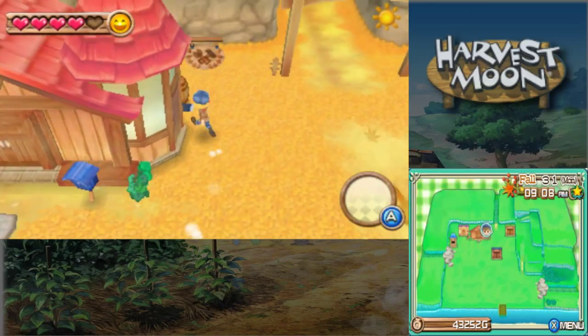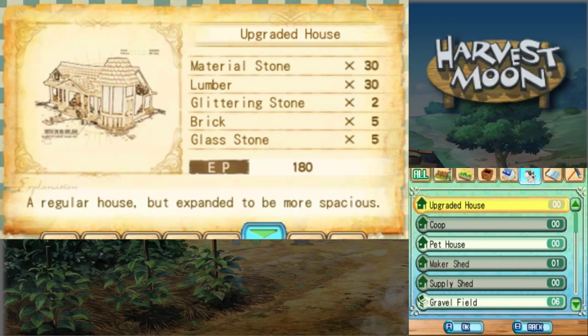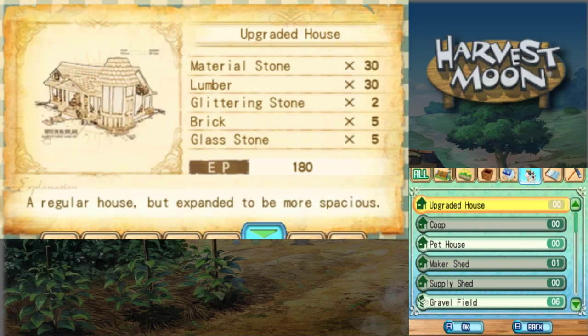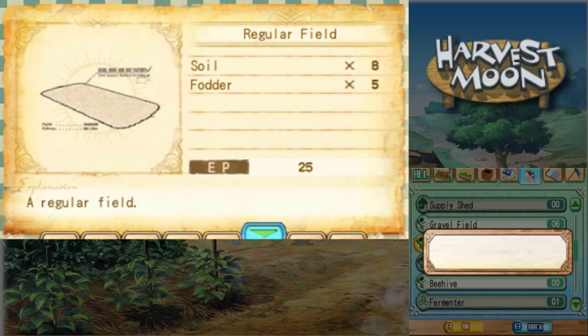Let's try that again. Anyway, what were we doing? Oh right, making fields. Do I have enough dirt? I should have enough dirt to do it. Wrong menu. There it is. Yeah, I'm fine. Should we make... yeah, we'll only make two. We don't need any more.